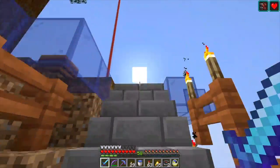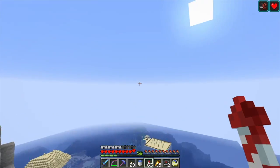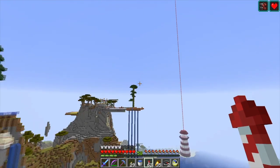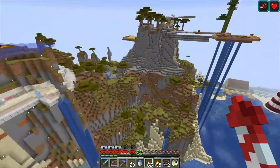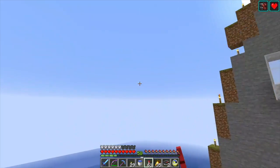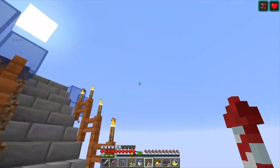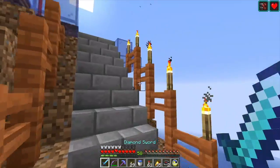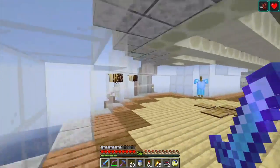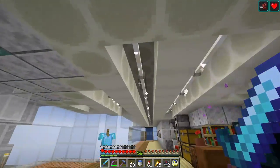Let's do a little aerial tour. My plan was to build a circular sort of UFO disc shape building sticking out of the mountain. There isn't quite enough room for the whole circle, but that's okay. So I built this area here and was playing around with bone blocks and end rods.